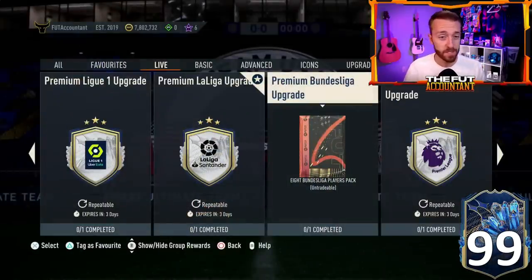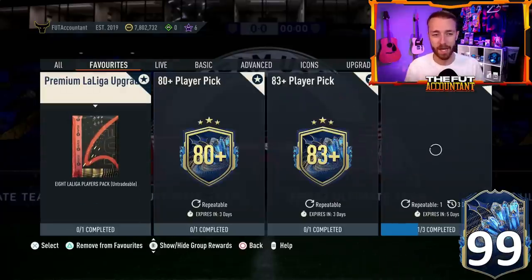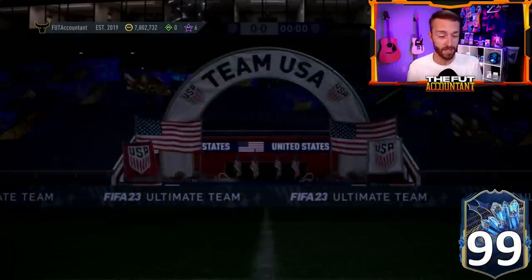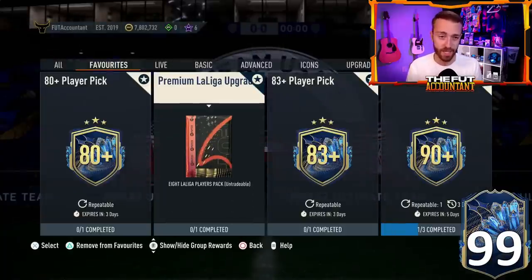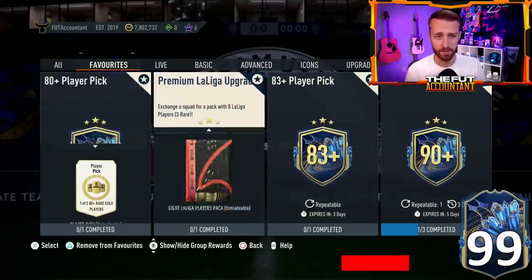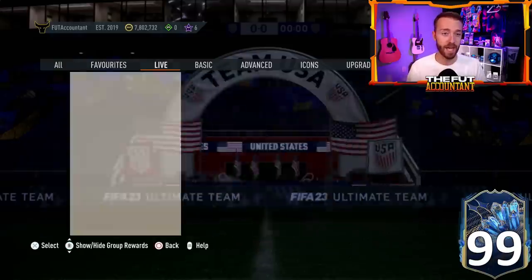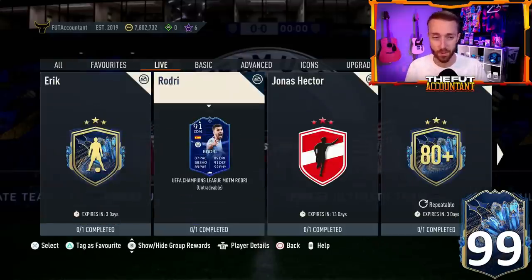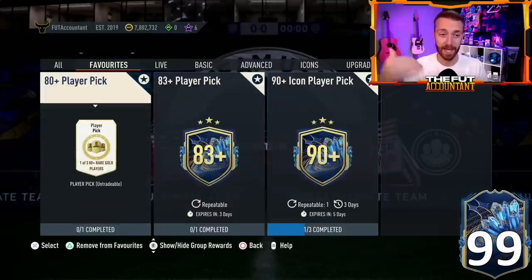A lot of people were packing blues yesterday from these Premium Upgrade Packs. The best way to grind: start by doing the Premium Upgrades — you get the golds and non-rare golds back. The non-rares go into the 80-plus player pick, which is very easy to do and gives you a ton of fodder back. You get so many 82s, 83s, 84s, and even 85s and sometimes walkouts. Some people were even getting Team of the Season cards from those 80-plus player picks yesterday. That is the best way to craft on the menus right now.